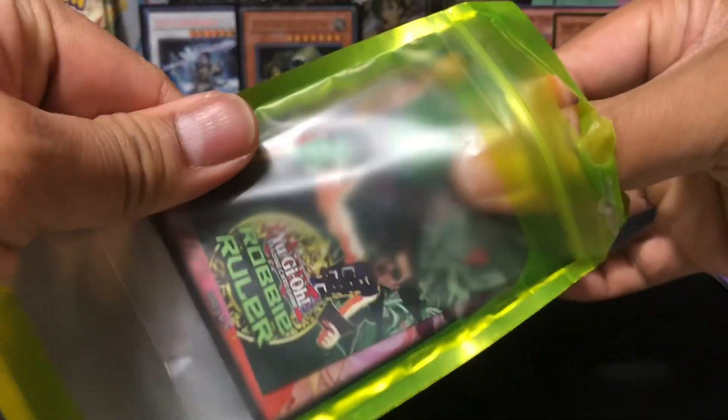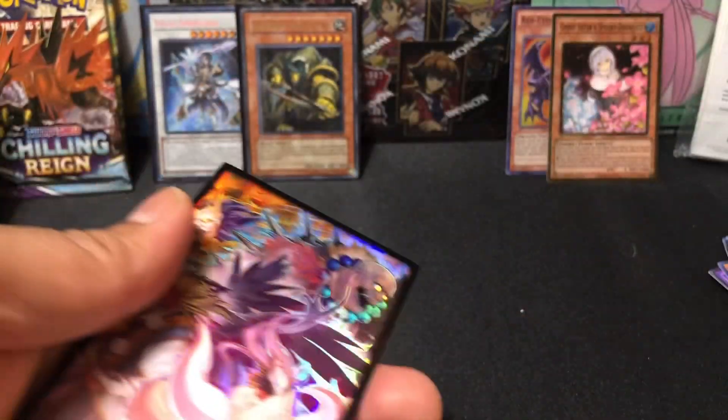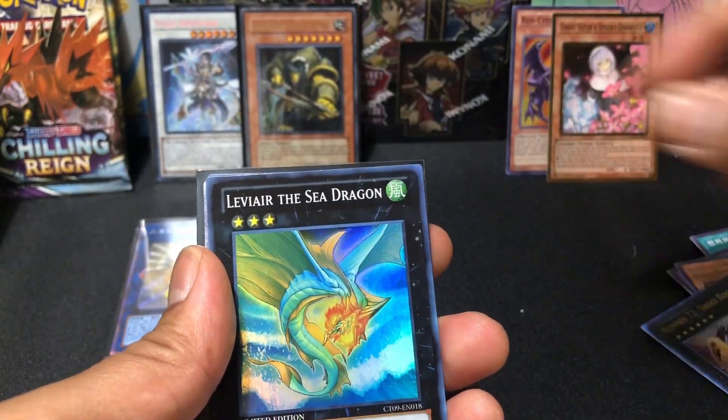Pack number four. Let's see what we have on this one. I gotta be honest though — when I saw the little shiny rim, I thought it was going to be something crazy.